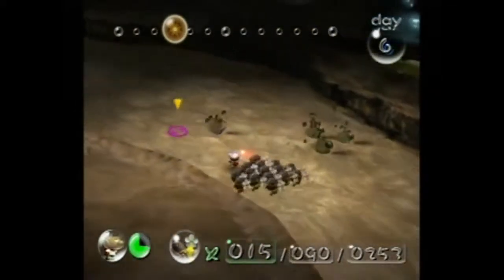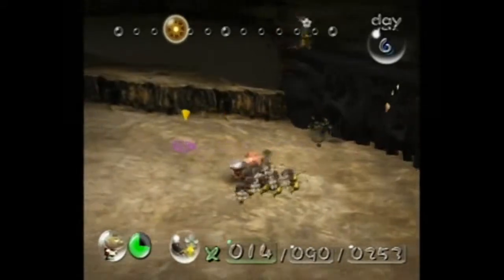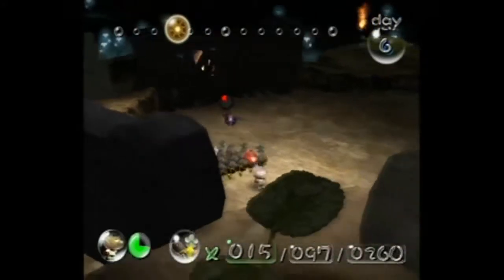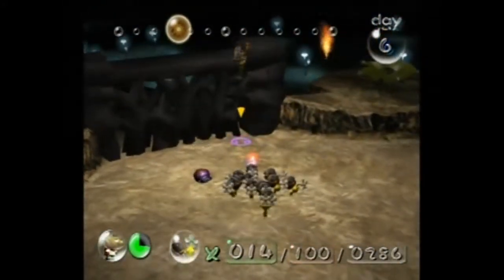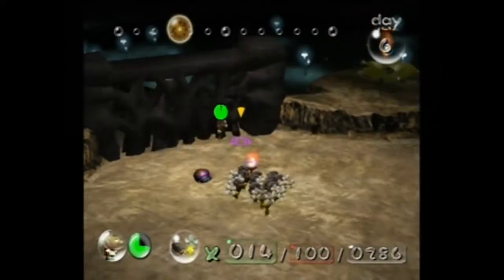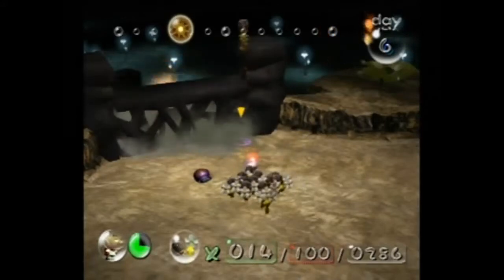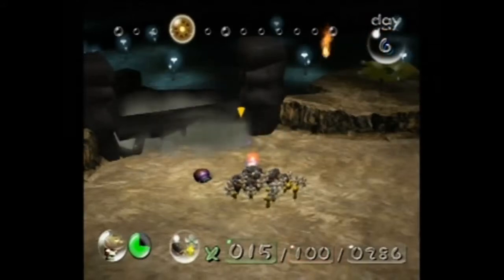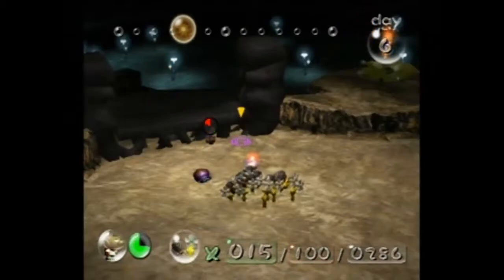I believe there are some enemies over here. Yeah, annoying. We're gonna blow up that. That's not what I wanted you to do — I wanted you to blow up the wall! This is gonna take a fair amount of bomb rocks, I believe. Okay, so I've used up two... three... and that would be four. Yeah, we're fine. We got enough bomb rocks.